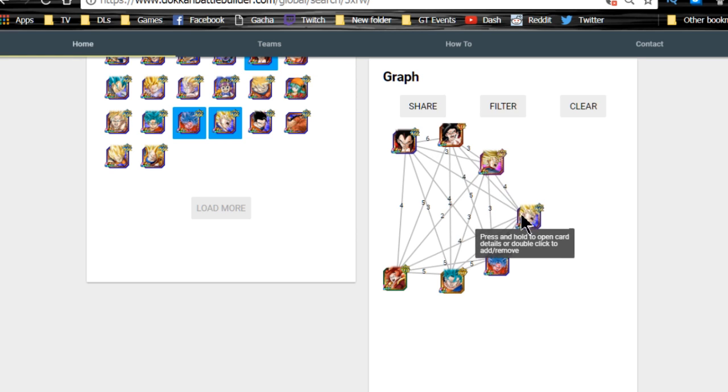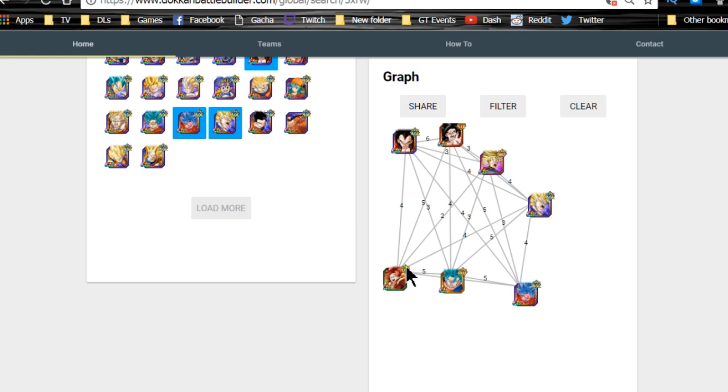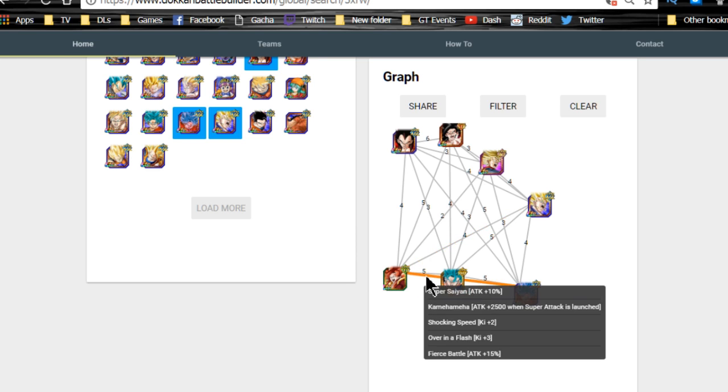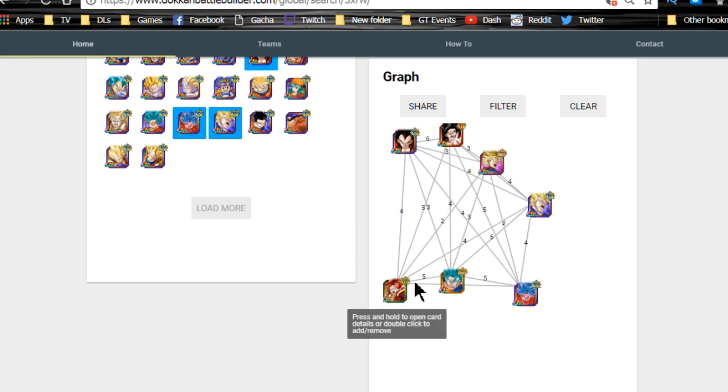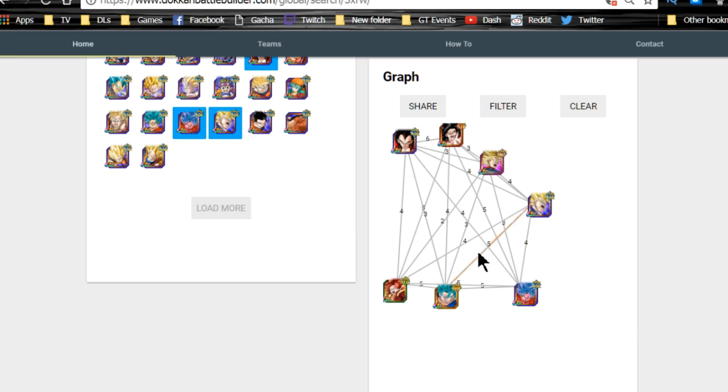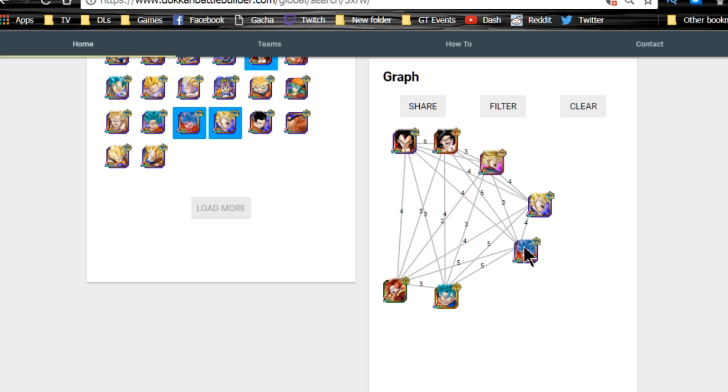Super Saiyan 4 Gogeta links really well with Vegeto Blue — two fusers linking together with Super Saiyan, Command, Maya, Over in a Flash, Fierce Battle, and Infused Fighter — that's five ki, a 15 boost, a 10 boost, and a 2500 boost. I threw some support units in as floaters. Super Vegeto lacks some link skills with Gogeta — he has two key links, so four ki links total — but he's still pretty viable.